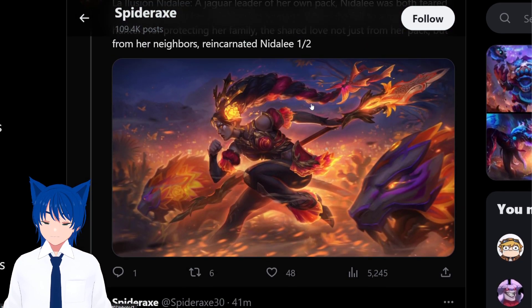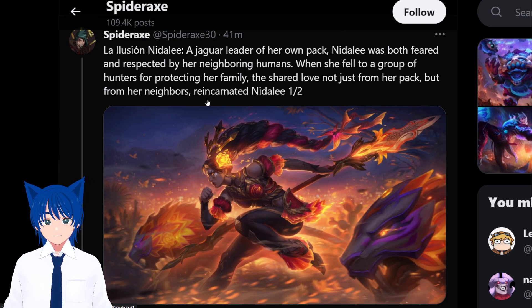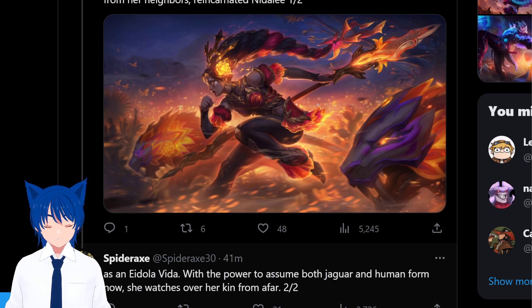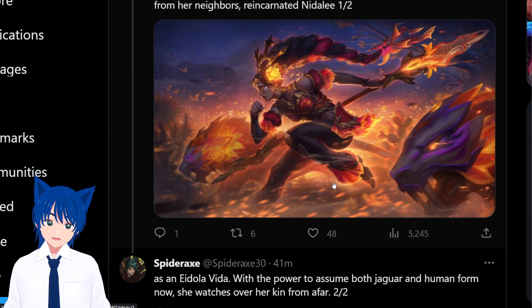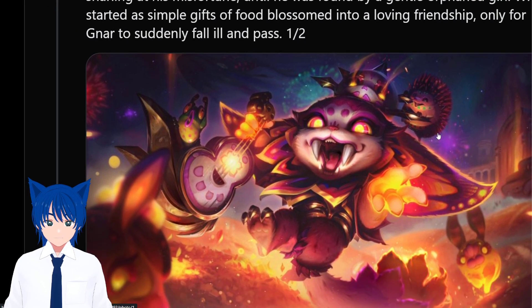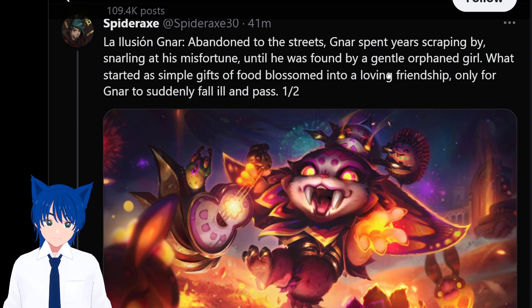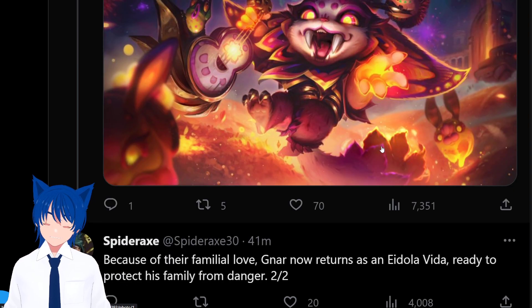Nidalee finally got a new skin — congratulations! Nidalee, a jaguar leader of her own pack, was both feared and respected by neighboring humans. When she fell to a group of hunters protecting her family, the shared love from her pack and neighbors reincarnated her as an idol levita with the power to assume both jaguar and human form. And Nar: abandoned, he spent years scraping by until found by a gentle orphan girl. What started as gifts of food blossomed into a loving friendship, only for Nar to suddenly fall ill and pass.